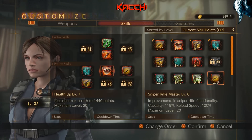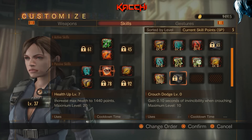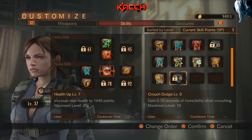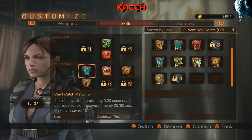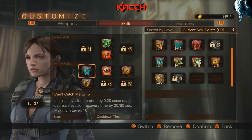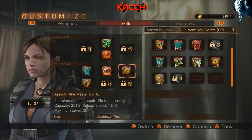Later on, if I rank up more with Jill — I'm close to level 41 — I can get the crouch dodge. Usually when I crouch I want to dodge but I can't because I don't have it yet, and enemies end up grabbing me anyway. I want to unlock and upgrade the crouch dodge, substitute it in, and get rid of 'Can't Catch Me,' even though I ranked that up, because I need to increase my evasion duration.